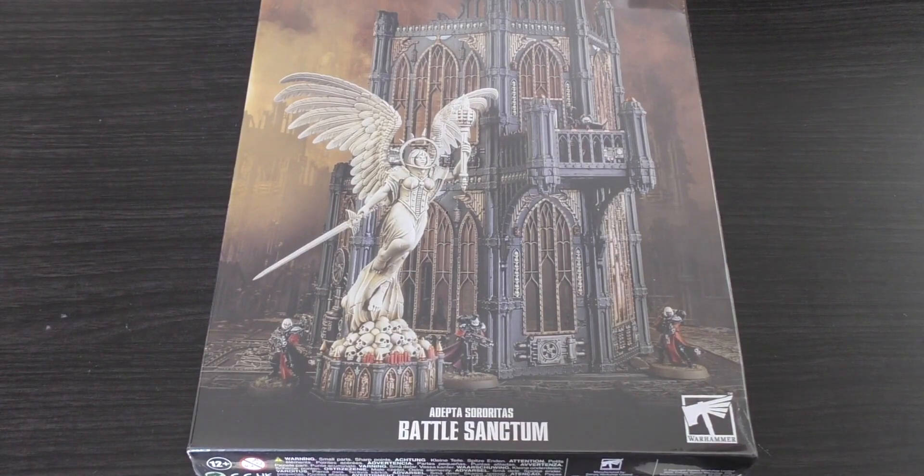Comparing it to other kits price-wise, it's similar to the Fortress of Redemption, which I own. That's £75 and it's quite a tall scenery kit — the main tower is 14 inches high, has 91 pieces, and is 24 inches wide. The scenery piece I'd most compare it to is the Void Shield Generator, which I think was a bit overpriced anyway, but that's also £65. Unfortunately I can't find how tall that one is and I don't have mine at hand.